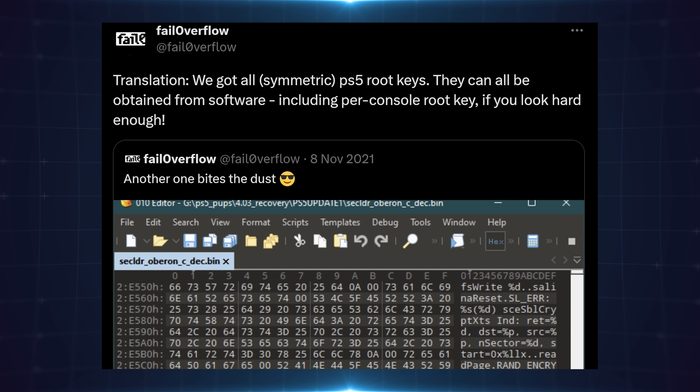Apparently this appears to be the same exploit that was discovered by Fail0verflow in November of 2021 — if you remember the tweet where they said they managed to dump the keys from the PS5. That is essentially what Flats has managed to do as well using the same vulnerability. They've kind of confirmed with each other that it is apparently the same exploit, which is pretty interesting.